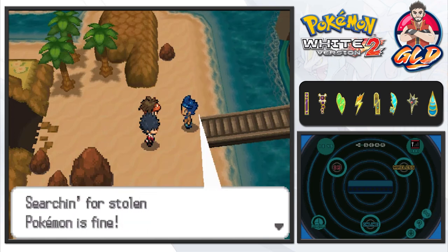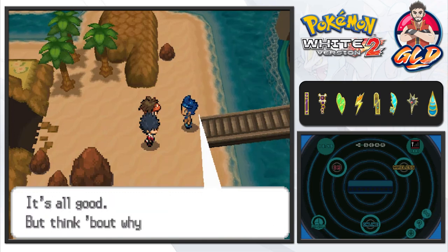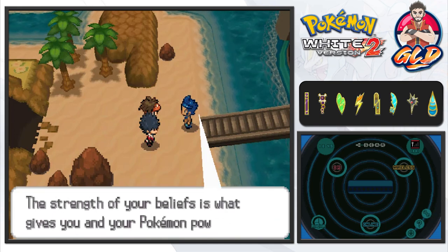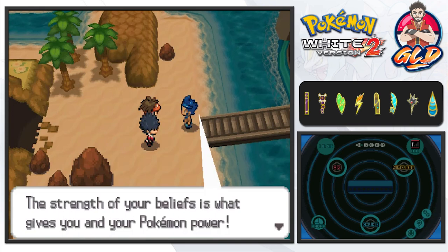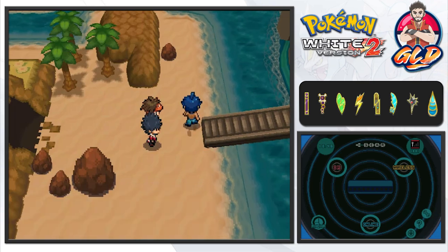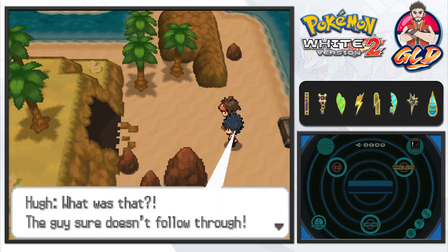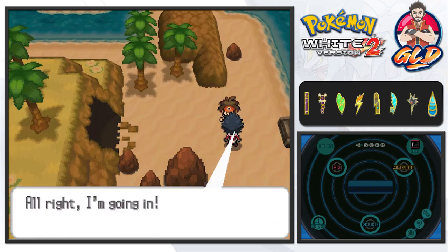Marlon says: believe in something. Searching for stolen Pokemon is fine, keeping Unova from being iced over is fine too — it's all good. But think about what you're doing and why you're doing it. The strength of your beliefs is what gives you and your Pokemon power. He made some noise so people came out, and he says 'hey, be careful.' He is pretty cool — whatever he says.